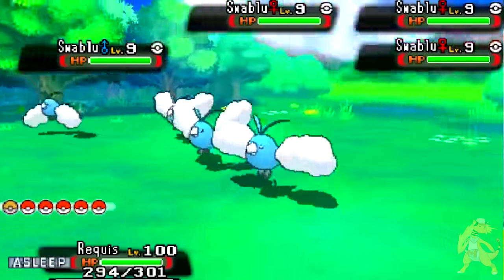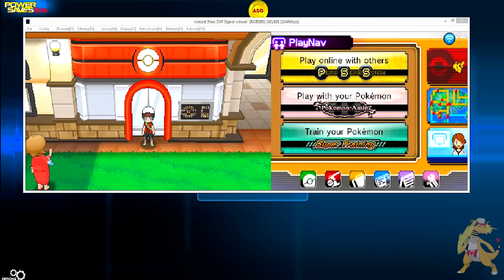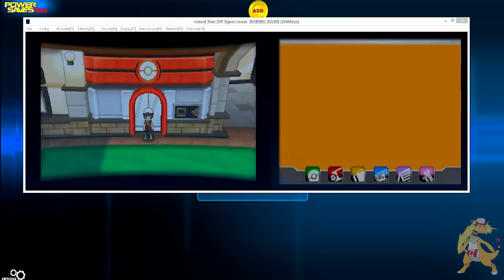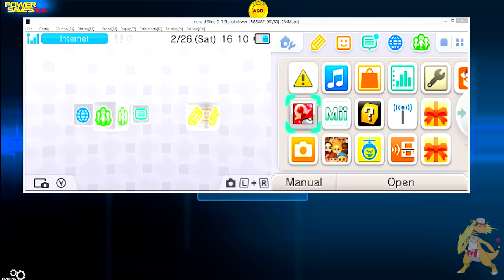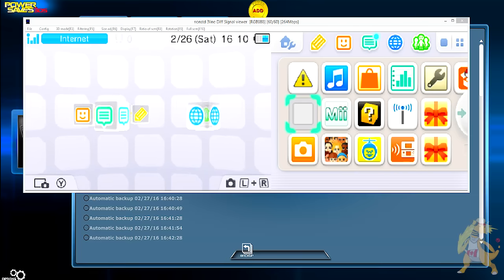Let's get right into the tutorial. The next step is to make sure you save your game, stay in front of any Pokemon Center, and go ahead and suspend your software and close your game. Once you're done with that, you're going to eject it from your 3DS itself, and then put it inside your PowerSaves and load it up on the computer.